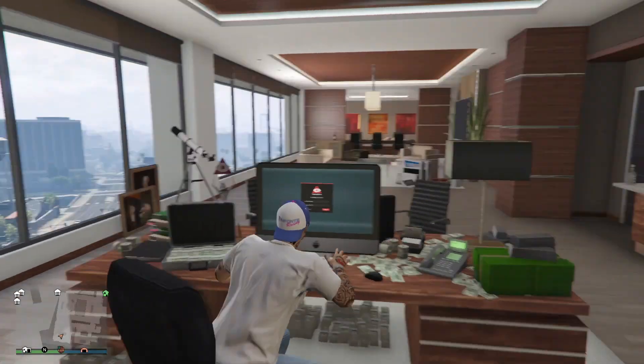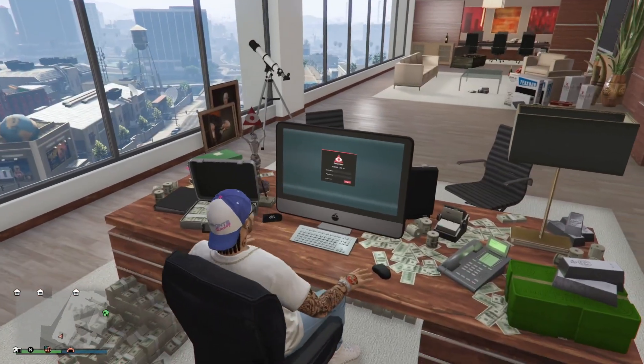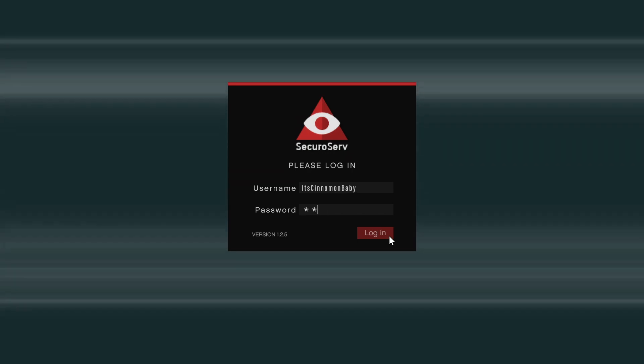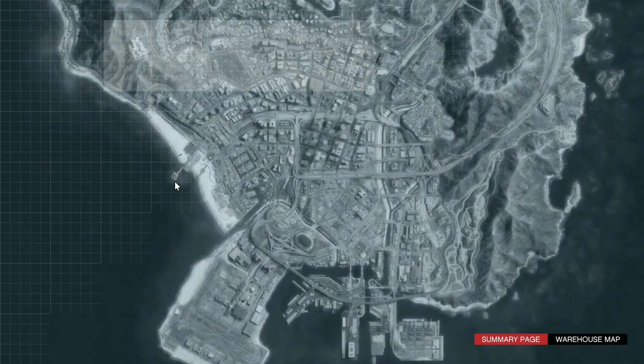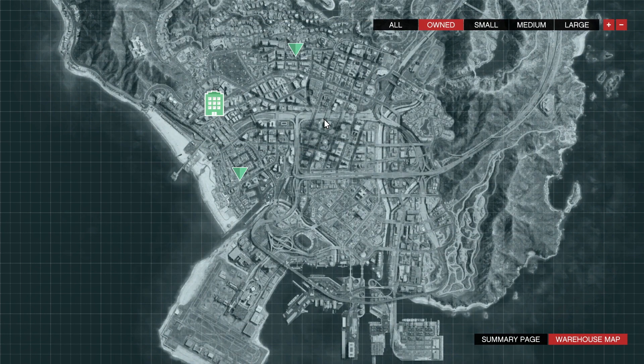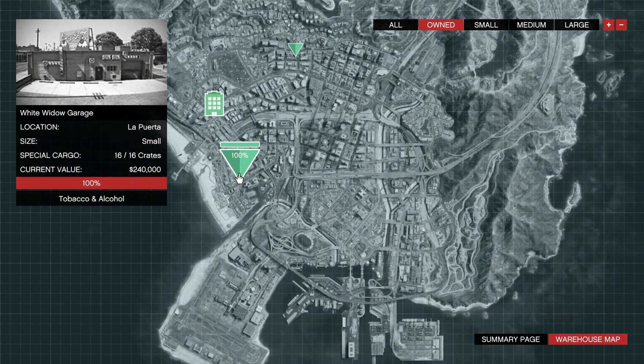The next thing you want to do is when you buy it, go to your computer and they're going to ask you to buy a warehouse. I just bought two small warehouses and the reason why is because they're cheap. On top of that, they hold 16 crates at a time, and when you sell them, they go for about 240k each warehouse.